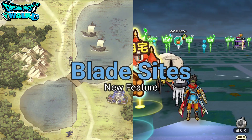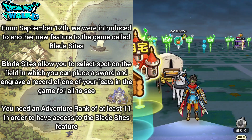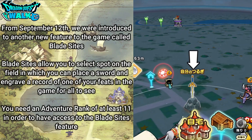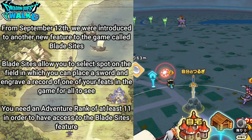From September 12th we are introduced to another new feature called blade sights. Blade sights will allow you to select spots on the field in which you can place a sword and engrave a record of one of your feats in the game for all to see. You need an adventure rank of at least 11 in order to have access to the blade sights feature.